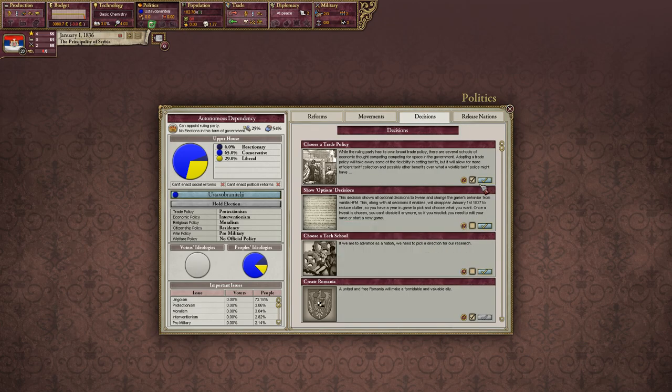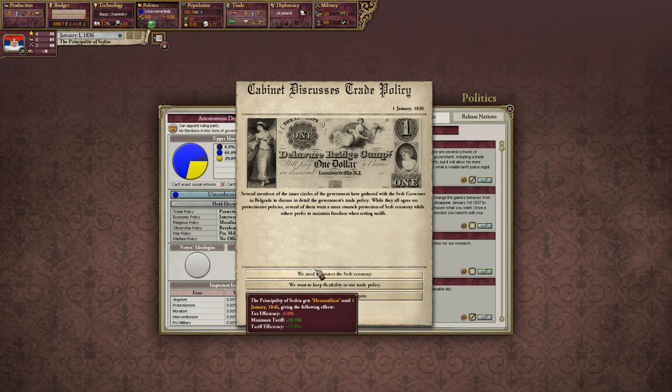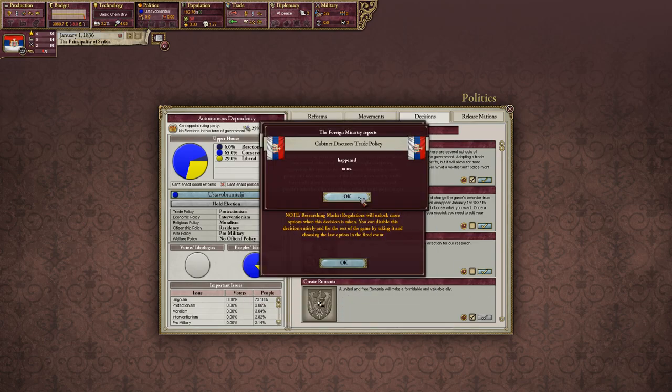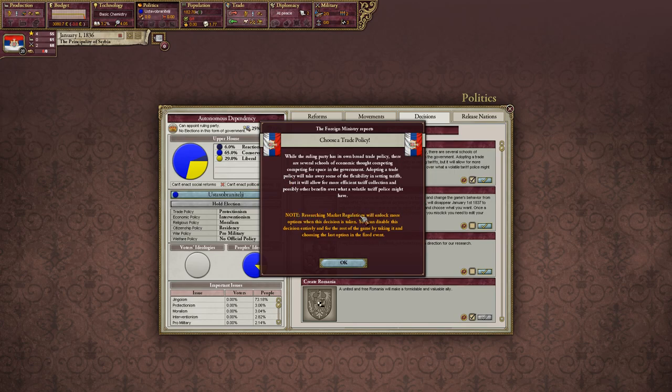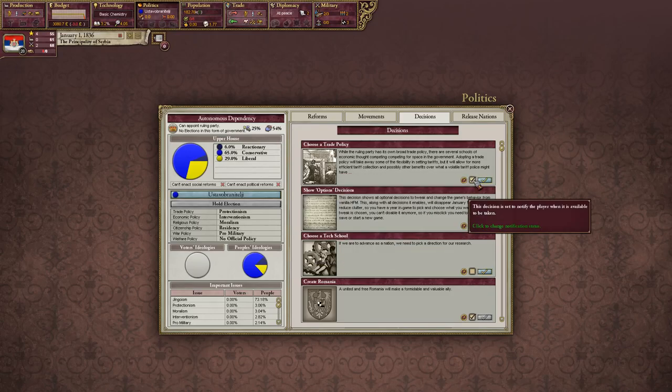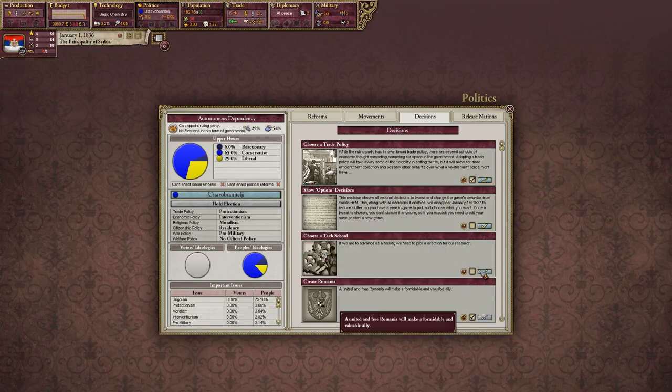I'm going to take some decisions here. First I'll choose a trade policy. I'm not going to protect the Serbian economy because I don't really like that and it lasts 10 years — I don't want to mess up my tax efficiency since that's where we'll make a lot of our money. I'll set it to flexible. We'll get more options here when we get market regulations.